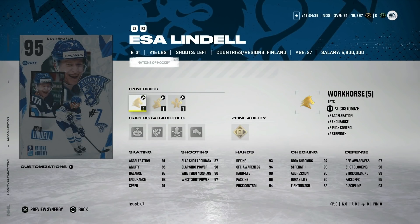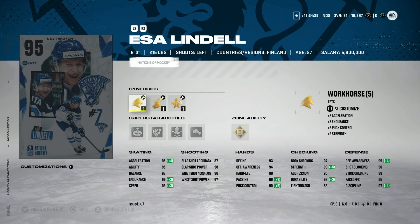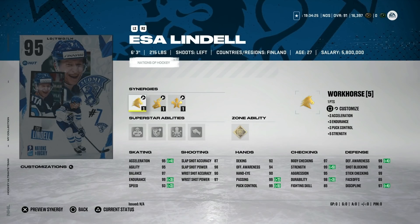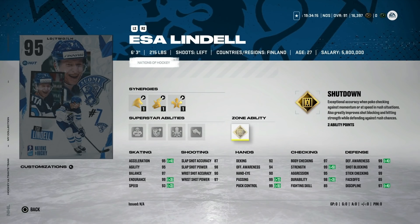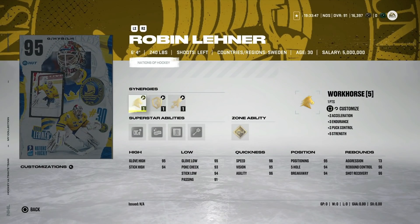On to the master items — these are insane. Starting with the 95 Essa Lindell: six-foot-three, Workhorse, Wingman, Distributor, and you could go Spark to max out body checking. 93 speed, 95 acceleration, and defensively he's got perfect stats. His zone ability combo is incredible: gold Shutdown at six-foot-three, silver Truculence, silver Quick Pick, silver Ice Pack, and Bouncer. This is an absolute incredible card — probably right behind Victor Hedman for best left-handed defenseman in the game.